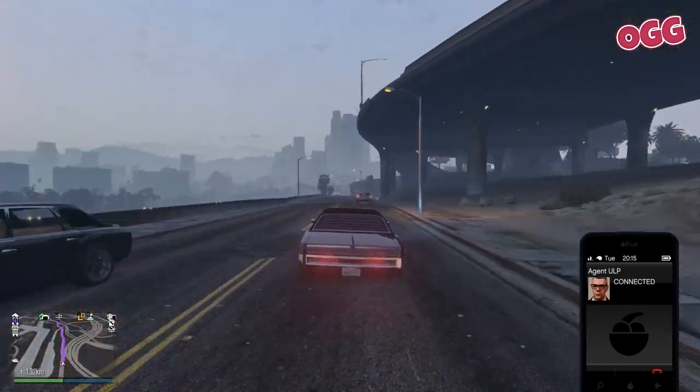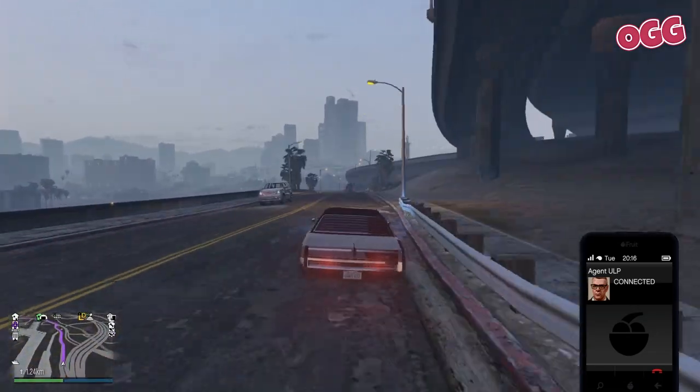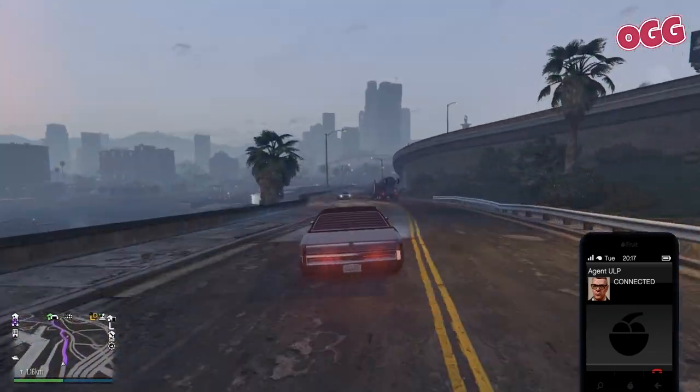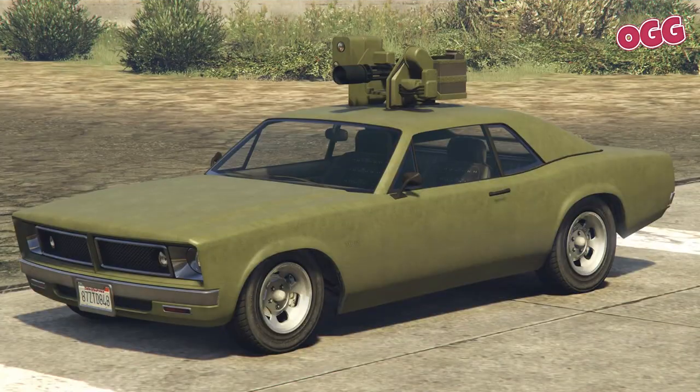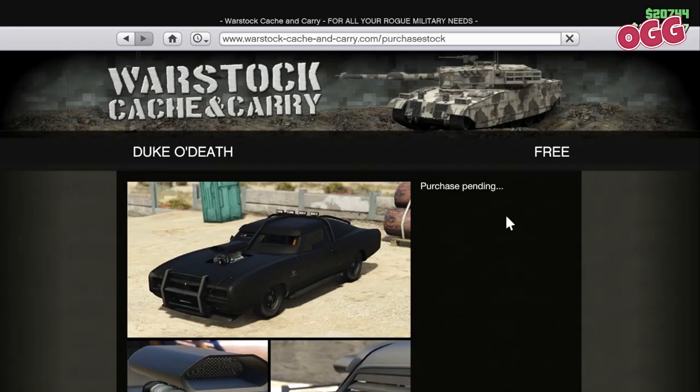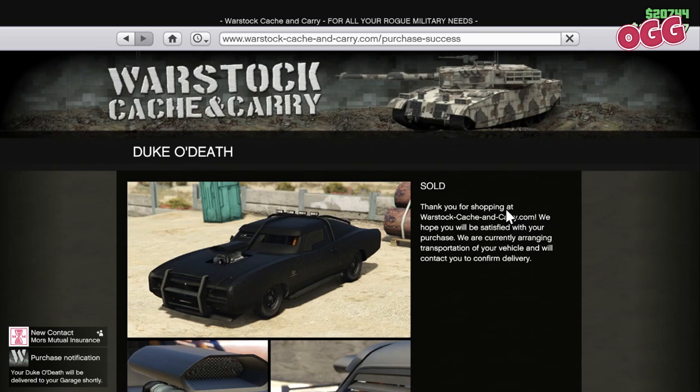You don't need to own any facilities or specialist vehicles — you can just jump straight in. That said, I do recommend an armored vehicle. My favorite's the Karuma or the Tampa, but if you don't have a lot of cash, grab a Duke of Death from Warstock for free.